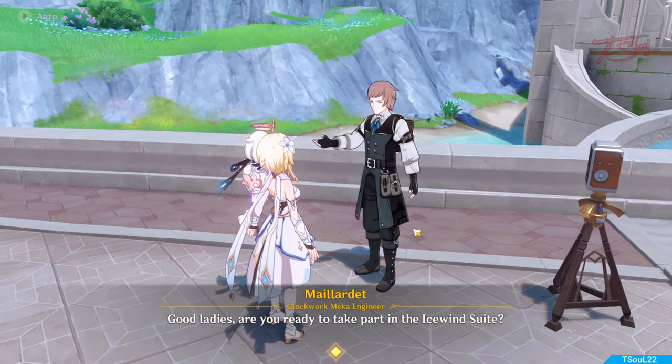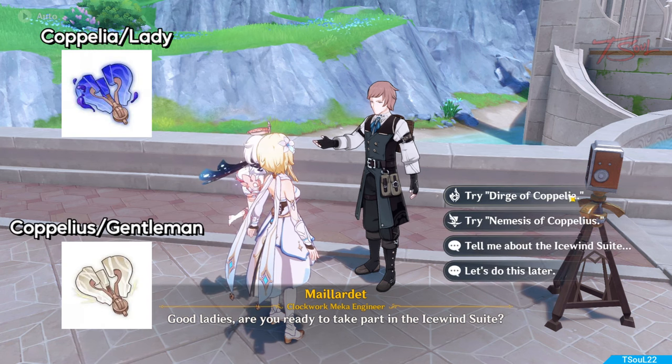You pick between fighting Coppelia or Coppelius. The lady drops the dark material and the gentleman drops the light one. And you know the rule — ladies first.